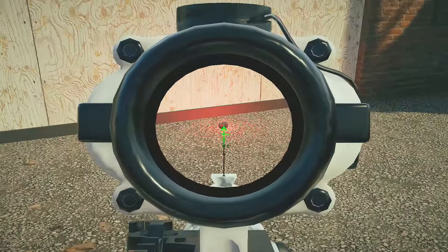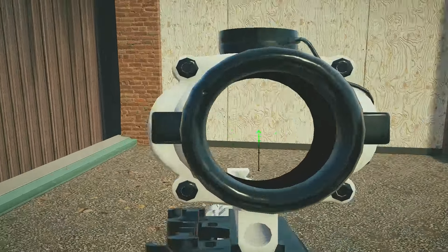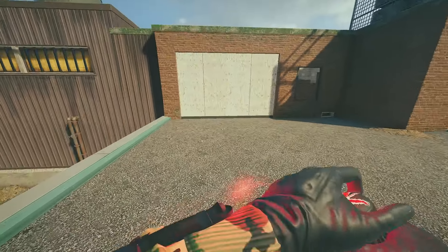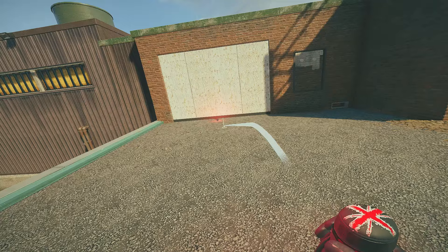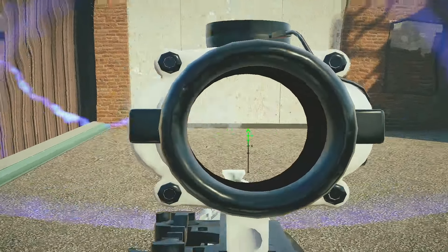For Thatcher, some of you don't know this, but you only throw one EMP on the wall when you're dealing with Bandit or Kaid. This is wrong because they still have time to trick the wall. But if you throw two EMPs one after each other, you can disable their Electroclaw or Bandit charge, and they miss their chance to keep the wall closed.